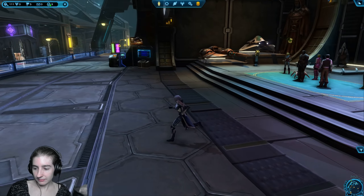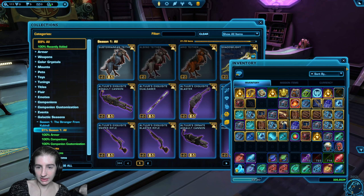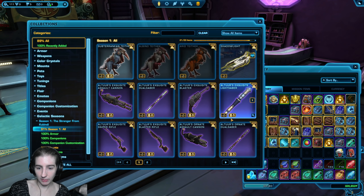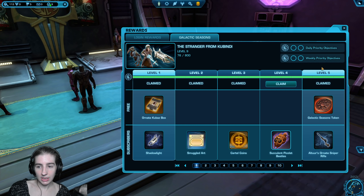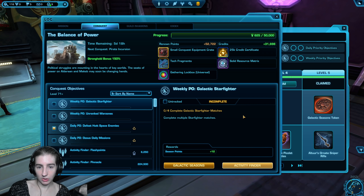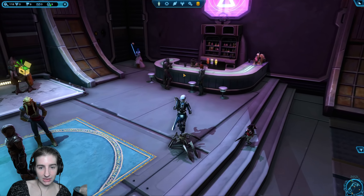You can get both, but not in one season because they cost 8 tokens each. You can only earn 15 per server, so you've got to pick one. You'll be able to get your stronghold at level 69. So here's the vendor. The first one is for classic and non-seasonal rewards — these are not necessarily related to Galactic Seasons, they include the strongholds plus some old retired rewards from previous promotions. This other vendor is selling the Galactic Seasons ones.